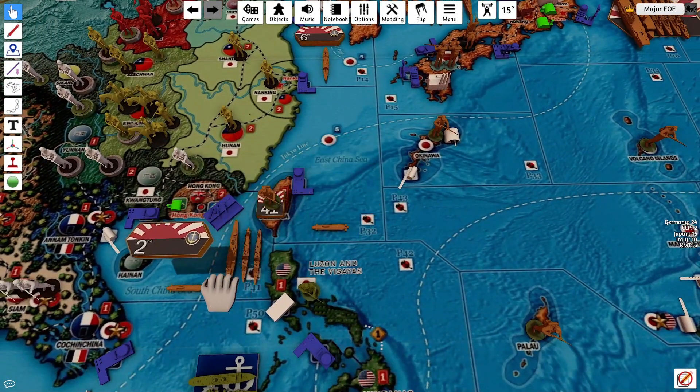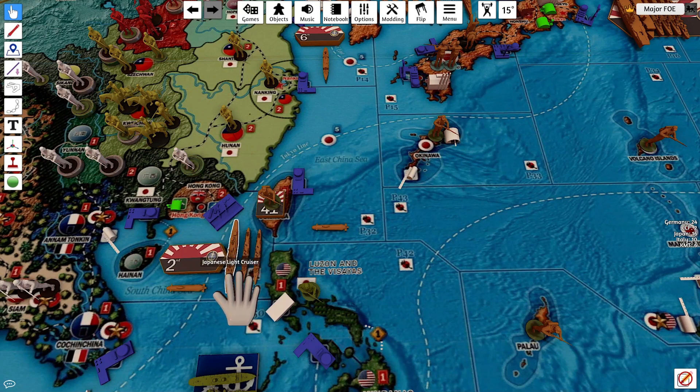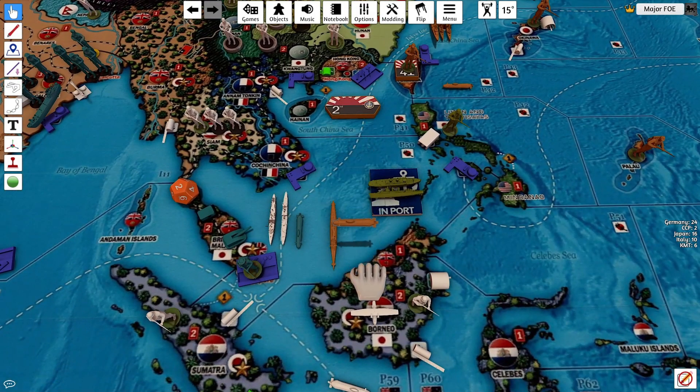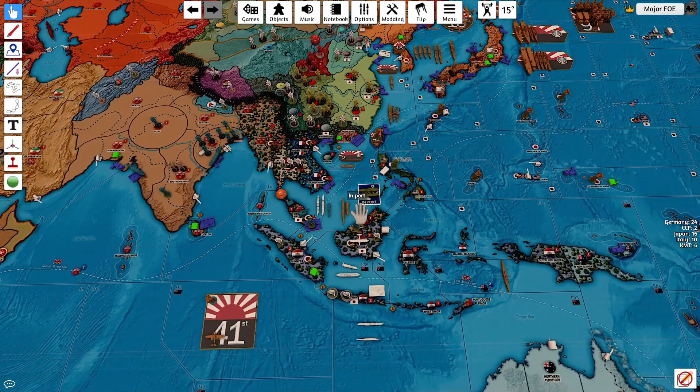The light carrier and two torpedo boat destroyers will move up into P32. The coastal sub in P41 will move down and join the sub in P50. The coastal sub in P32 will move down one to P41 and join that sub.